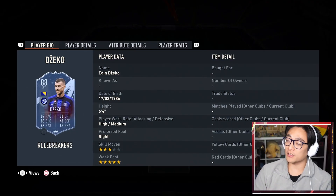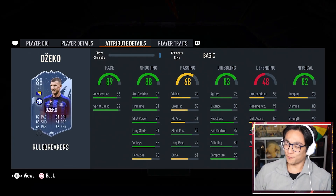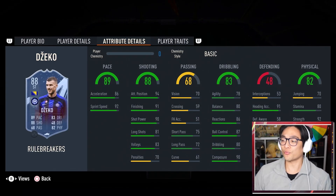Today's pack and play is going to be on the new Rule Breakers Edin Dzeko. This guy's got a three-star skill move and a five-star weak foot. He's six foot four, got really good pace now, still got really good shooting and is incredibly strong. And most importantly, he is a very lengthy man. Every single chem style on him, apart from finisher, artist, and engine, will make him lengthy because he is a base lengthy man. So I'm very excited to use him in game.